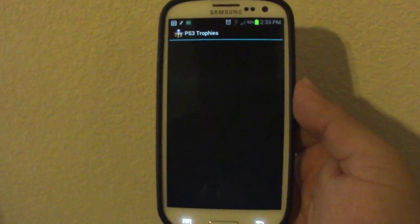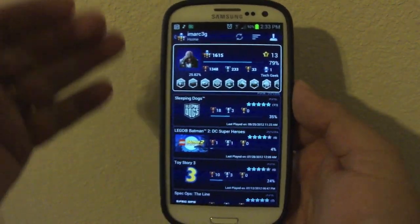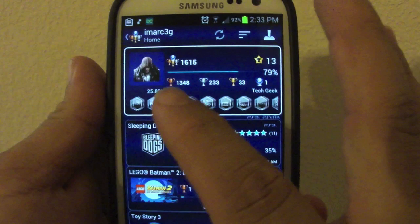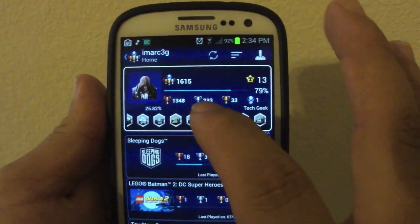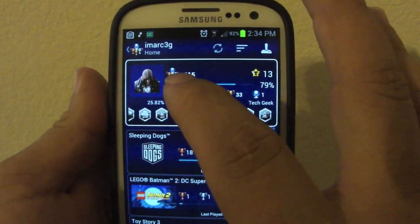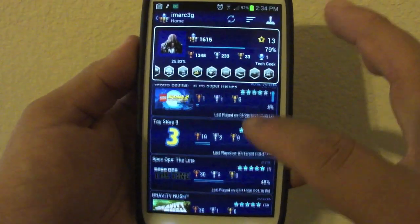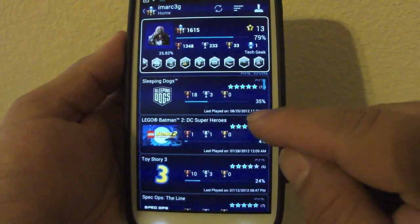This is on the Galaxy S3. The great thing is that when you open it, the first thing you see is your card, which looks very nice. You can go through your recent trophies and see your counts on Bronze, Silver, Gold, and Platinum, your totals, your picture, your percentage, and your ranking. You can also see all the latest games you've been playing and your progress on them.